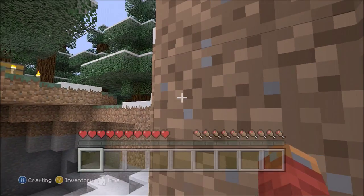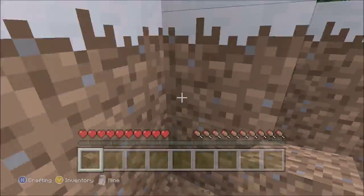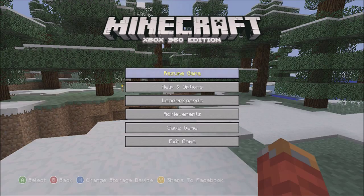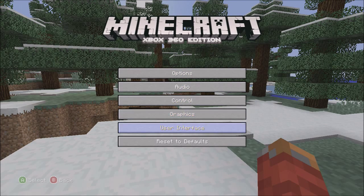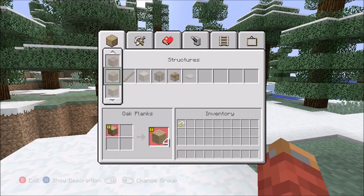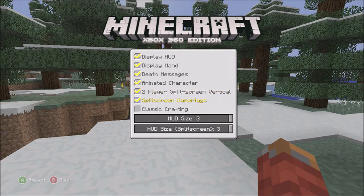So if you want to be on the same crafting settings as me, press Start, then Help and Options, go into Settings, User Interface, and make sure the very bottom option that says Classic Crafting is ticked. It should definitely be ticked if you want classic crafting. If you want to stick to the normal Xbox one then make sure it's not ticked.